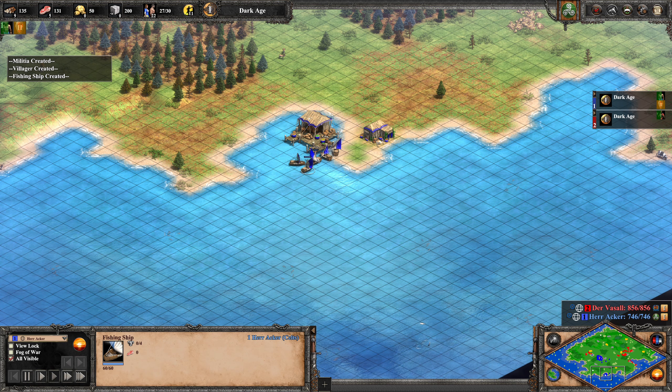Now we have four militia and Der Vasall should already start to attack — he could pressure this farmer, who's already a little bit weak. Herr Acker is now going for stone preemptively, which makes sense because usually we see tower wars in these games. Now Herr Acker might finally spot Der Vasall's position, so the sneaky barracks may not be too effective here. He does lose the cow to the opponent, gifting 150 food to Der Vasall, but the scouting information is definitely worth it.